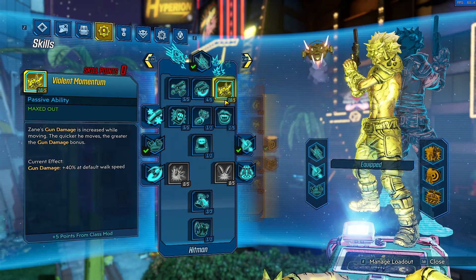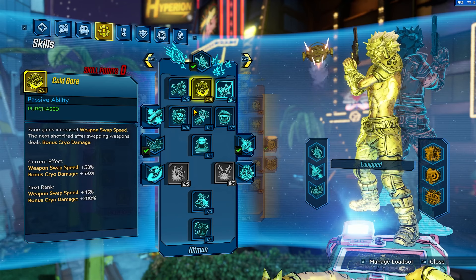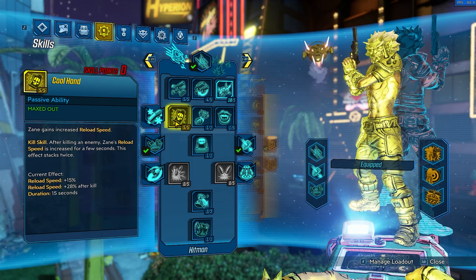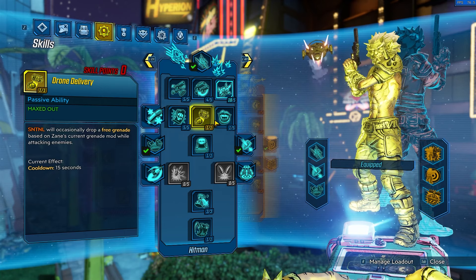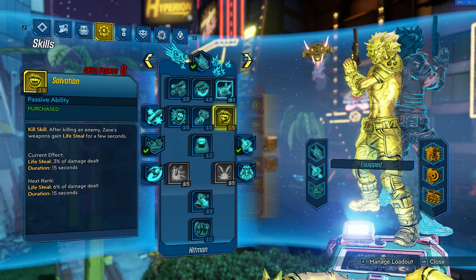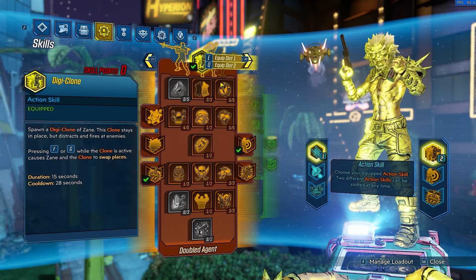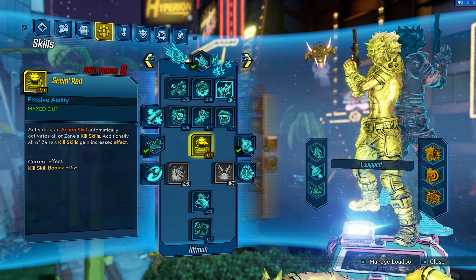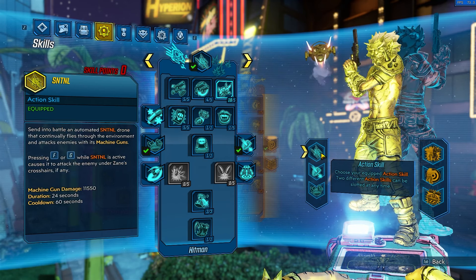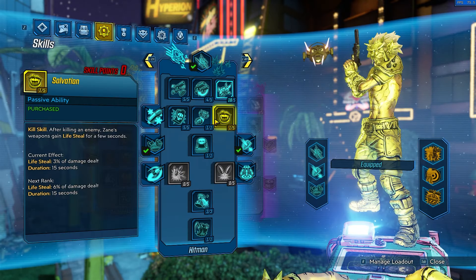For the skill tree, it's a pretty basic setup. We go Violent Momentum to get hundreds of gun damage, and Violent Speed to help boost Violent Momentum. Cold War just so we can swap between different guns easier. Cool Hand is a must-have — reload speed means we're reloading faster, which means we get more chucks out. Drone Delivery so the Drone can throw grenades for us, which will proc Cut Purse and keep us in ammo. Salvation for lifesteal — Clone shooting a basic gun will proc Salvation, which helps survivability a lot. Then Seeing Red, which activates our Kill Skills on action skill use — really good setup damage when going into combat.